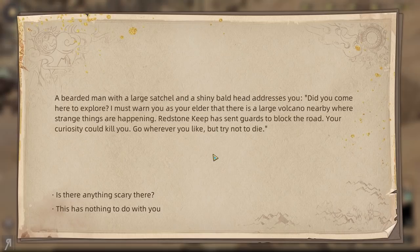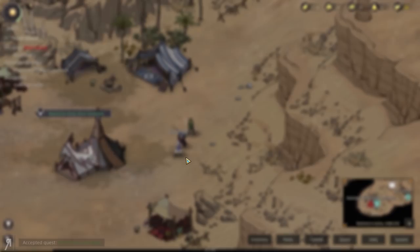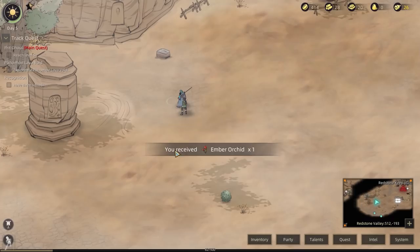A bearded man with a large satchel and shiny bald head addresses you: "Did you come here to explore? I must warn you — there is a large volcano nearby where strange things are happening. Redstone Keeper sent guards to block the road. Your curiosity could kill you." There is a big bottomless crater — a star fell into it on the day of the black sun. If you survive, come back to me and I'll give you something good. I think that scroll really gave me a fantastic bonus in that fight.